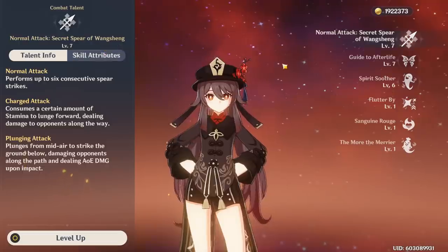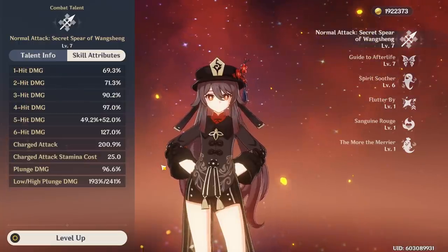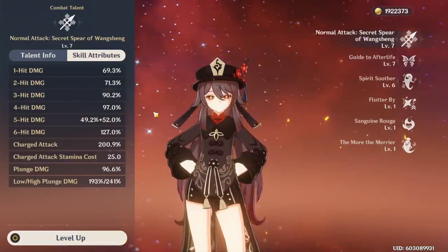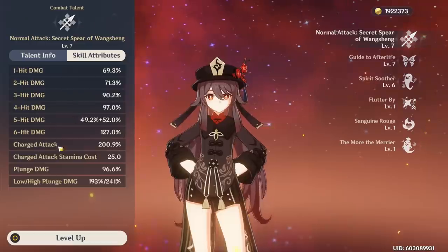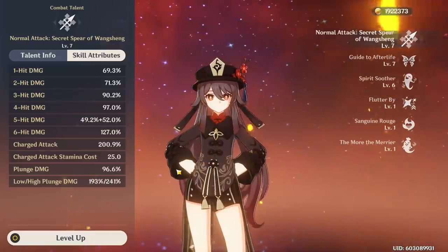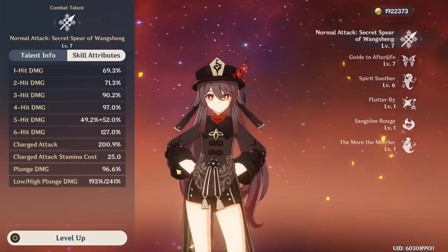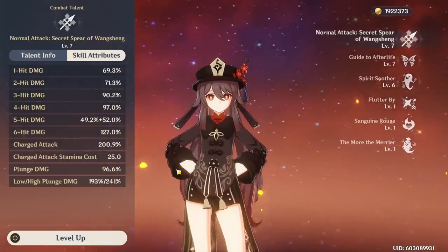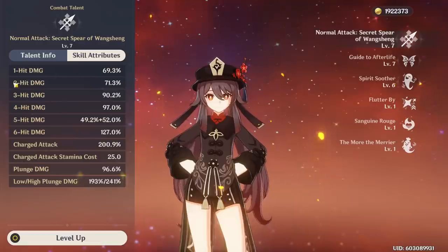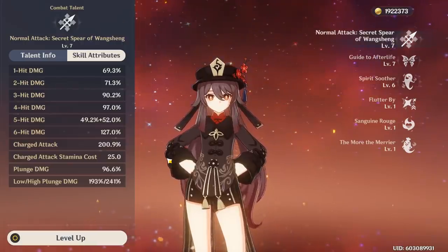In terms of her normal attacks, her charge attacks are really good and you can cancel them. Spamming charge attacks — like a normal attack into a charge attack — is really high DPS and seems to be the best, especially at C1. However, you do lose a lot of stamina that way. If you're dodging between attacks you can't be charge attacking the whole duration of your E. You need to weave in some normal attacks between charge attacks if you don't have constellation 1, because it costs too much stamina.